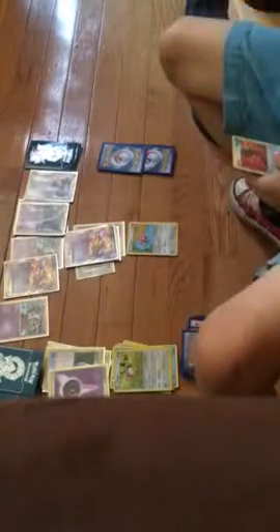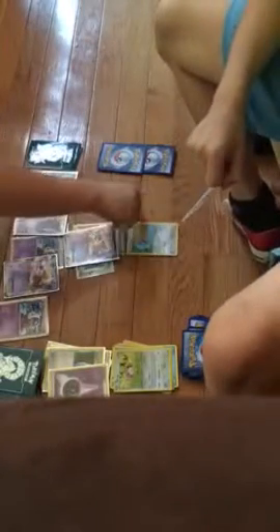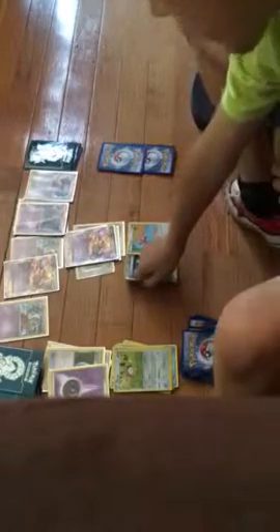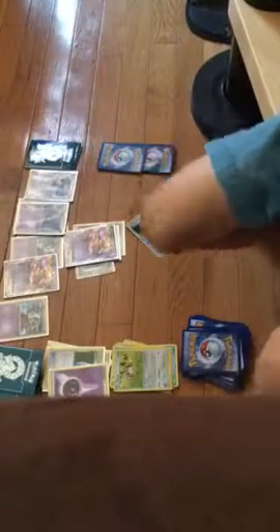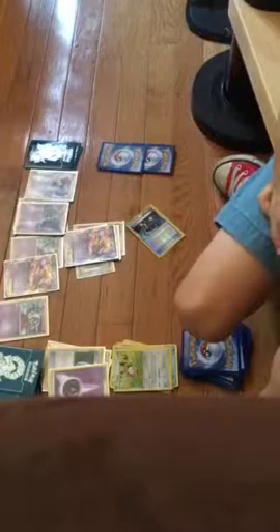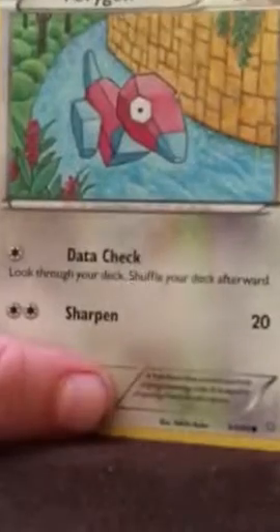What XP Share does: if you attach it to a Pokémon and any basic energy card is attached — so if you attach it to him and I knocked him out, you would move an energy to one of your bench Pokémon. But you have no bench. This is Data Check — I think this is the worst attack in the game. You look through your deck, shuffle your deck afterwards. It makes no sense. Does it do any damage? No.